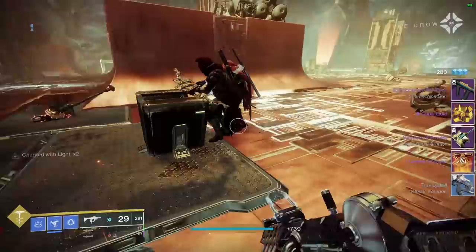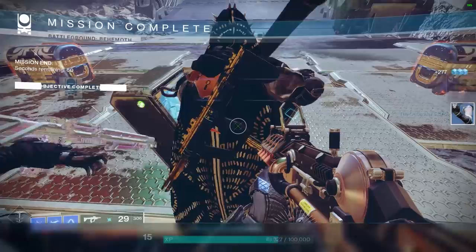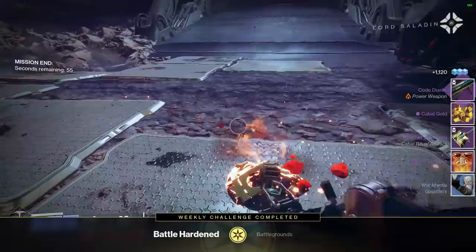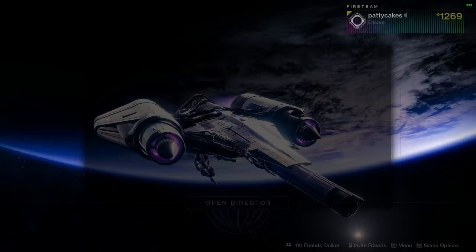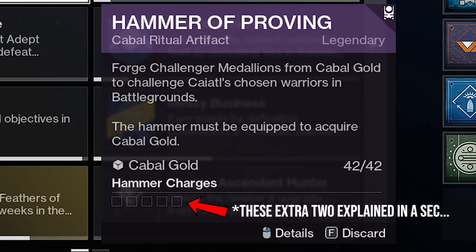For Tier 2 focusing in the Recaster, you'll just need to run this activity 3 times total with enough gold to charge the hammer each run, then smash the chest at the end to get the 3 charges so you can go back to the Helm and focus your Umbral Engram with the desired Tier 2 focus. But if you want to choose a Tier 3 focus, you have a problem because if you inspect your hammer, you're only going to have 3 available charges you can hold initially.